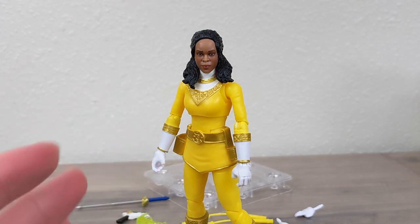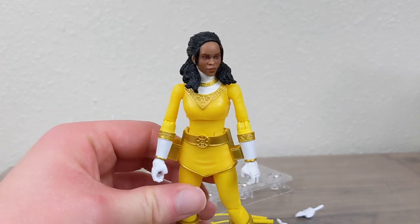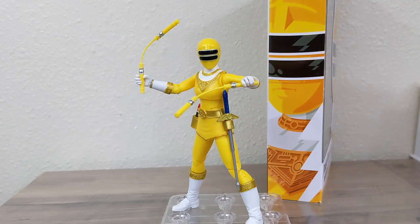The Zeo Blue Rocky head sculpt is the absolute worst in the entire line. Wave six Tommy isn't too bad, and a lot of people think wave eight Adam is really really good — I have to agree. Tanya looks great here. If Kat can bring us a pretty good head sculpt — and the promo shots look nice — then we'll have a really good looking Zeo team, especially since we're getting a new Rocky head sculpt in the metallic armor.